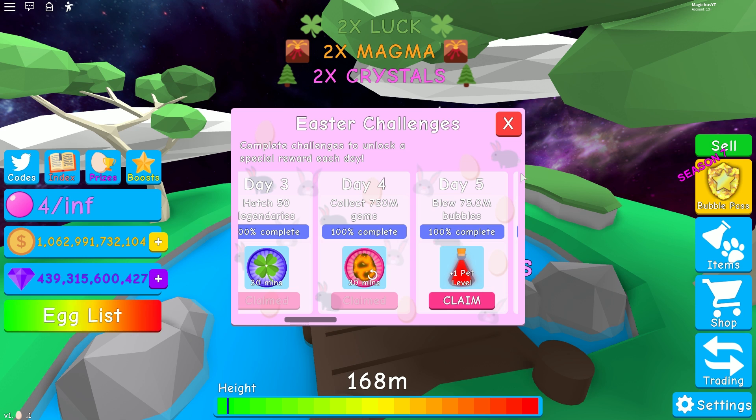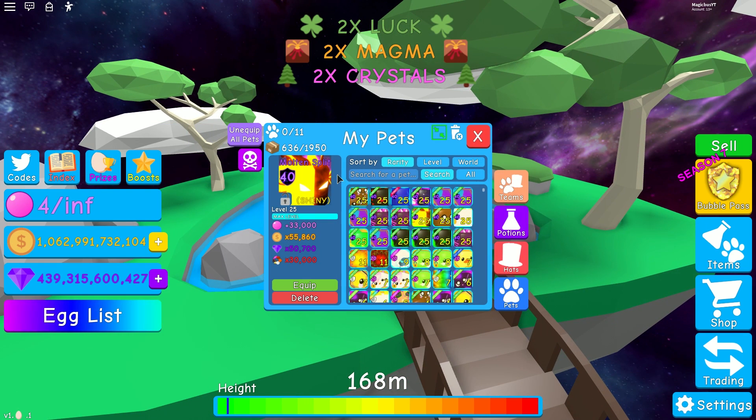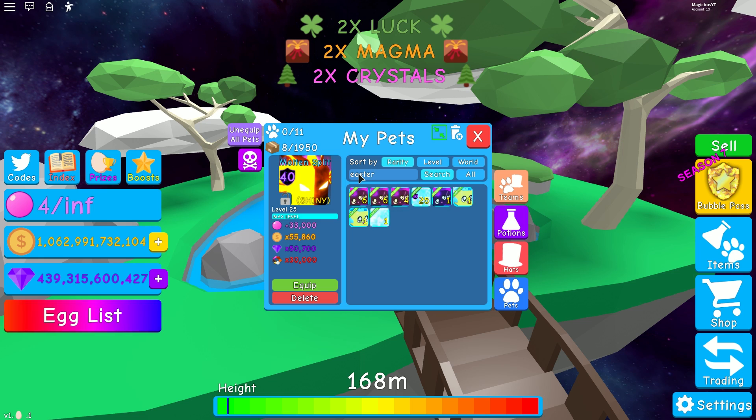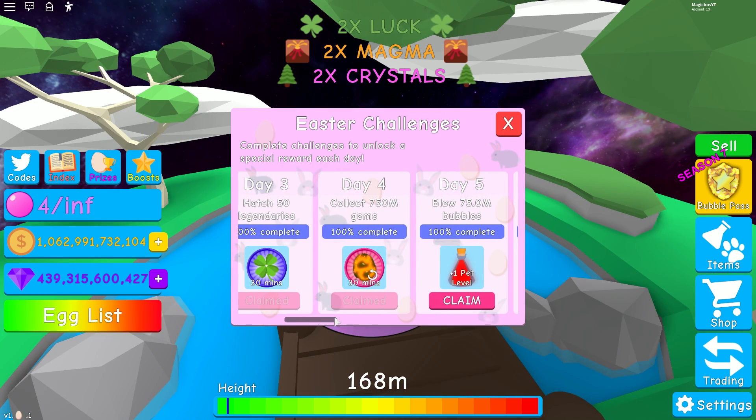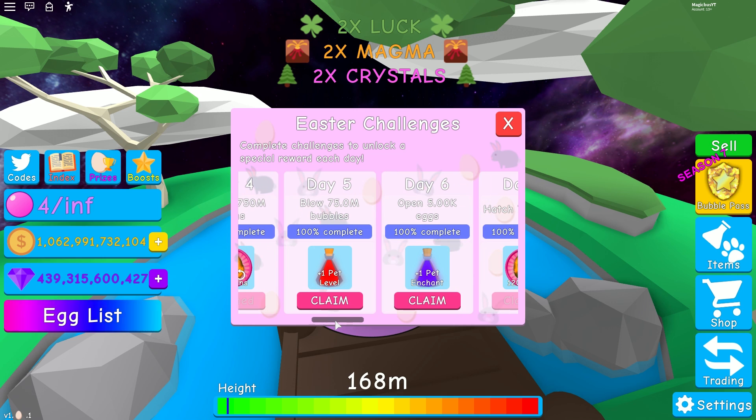If you haven't gotten the Easter Overlord, that's a great time to get him. He is strong enough to seriously help you with a lot of these challenges. With 18,000 in every single world and 33,000 gems, he's really going to help you out. Get that guy so that you're ready for the Easter challenges. 75 million bubbles, 5,000 eggs — you should do those easily.